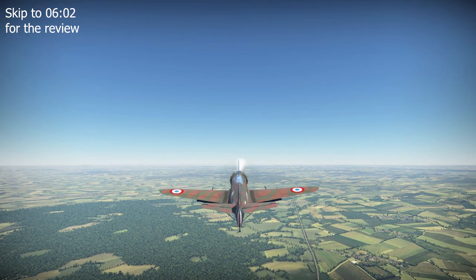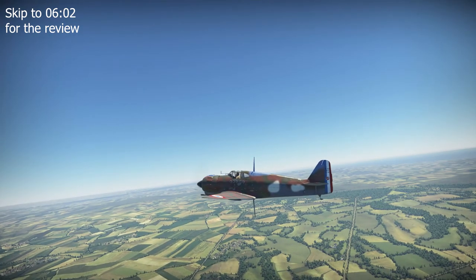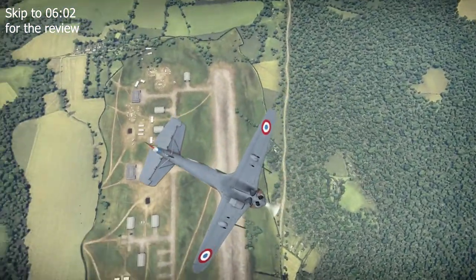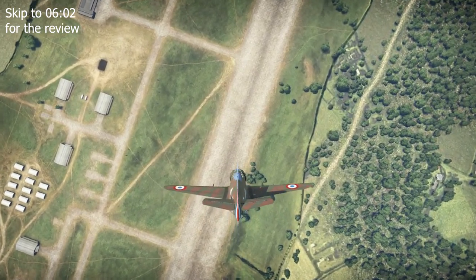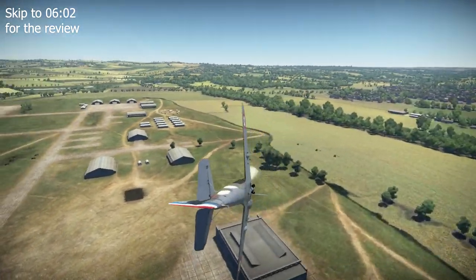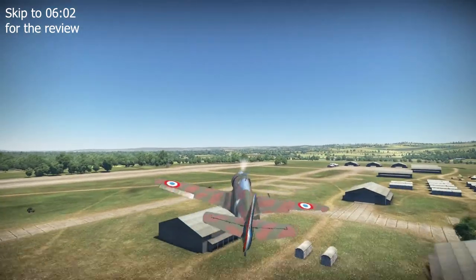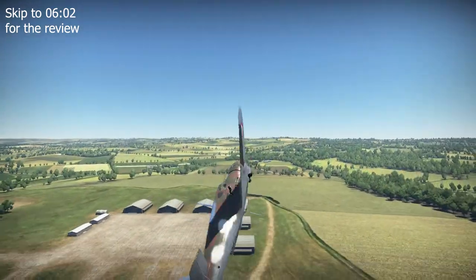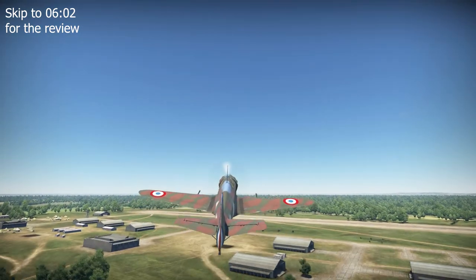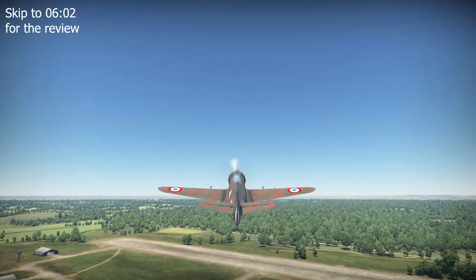Upon sending the plane to the Centre d'Essais du Matériel Aérien (CEMA), a French Air Force test flight facility in Vélizy-Villacoublay, for service trials, its performance warranted further development, with the plane achieving a top speed of 434km/h or 270mph in level flight as of December 1937. This further development saw a slight increase in wingspan and installation of the improved 9RM 14N7 engine, leading to the prototype being re-designated as MB-150-01M — the M standing for modified. Further trials were then conducted at CEMA, concluding by the late spring of 1938.